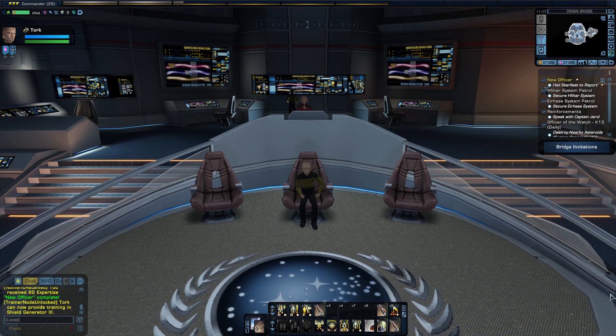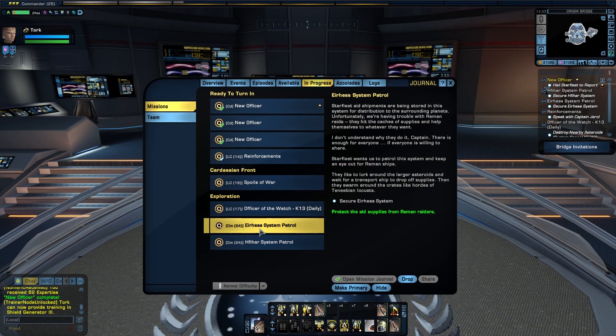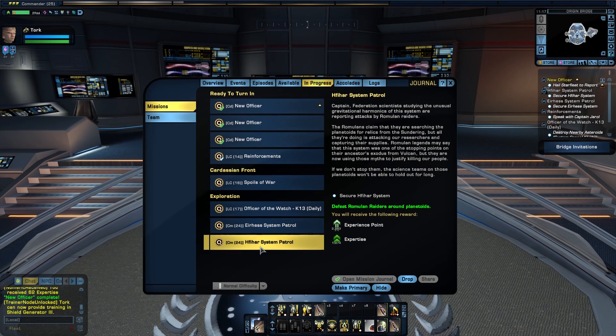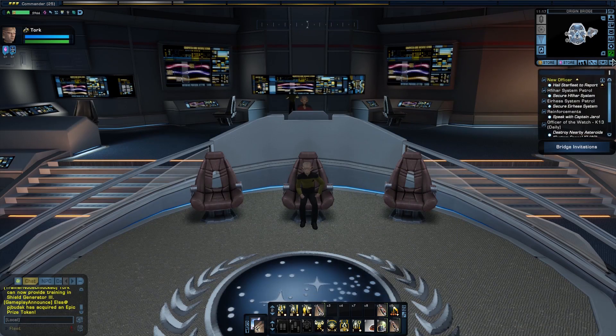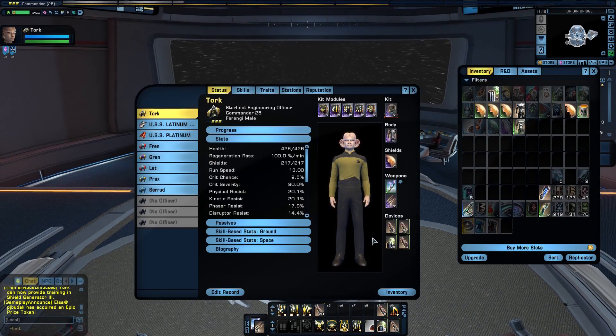Hey guys, here we are sitting on the bridge of our starship — we're in the interior, I'm sitting at the captain's chair. We're going to pick our next mission. We're going to do patrol missions. We have two patrol missions and I'm going to do one using the ship's weapons as they are, and then I'm going to change over to cannon weapons. Each of these are patrol missions; I think they randomly reappear every once in a while, so you can grab them again. They give dilithium and experience. Let's leave the interior of our ship and get started — leave interior.